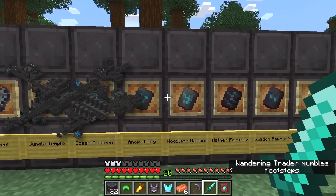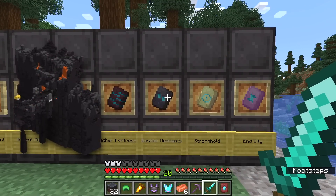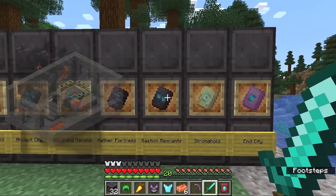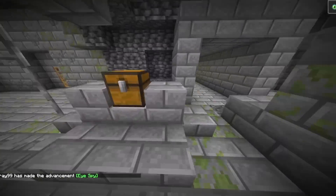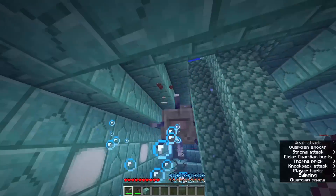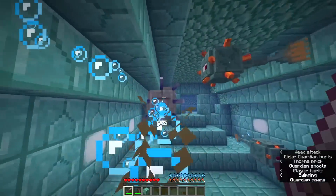The structures include: the Ancient City, the Woodland Mansion, the Nether Fortress, the Bastion Remnants - there's a lot of these you've got to go through - the Stronghold and the End City. By the way, only 10 of those are found in chests. You actually get the Ocean Monument one just by killing Elder Guardians, which is fun.